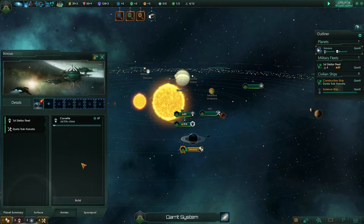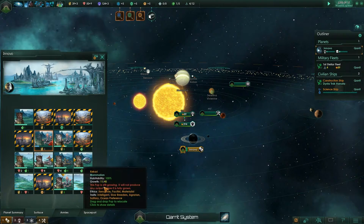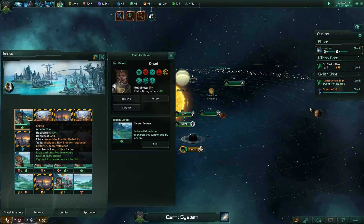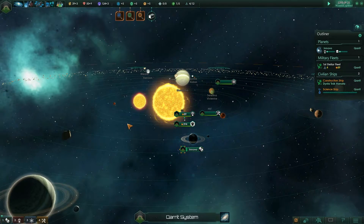No anomaly on Ganiata. Oh well. Hopefully they'll find something somewhere — there really should be an anomaly. Do I have any resources for anything else? Yes. Let's just keep building Corvettes — let's build another Corvette. Is there anything I can do on Innovo? Build a hydroponic farm. I don't have any resources. Let's pump up the jam a little, get things going.